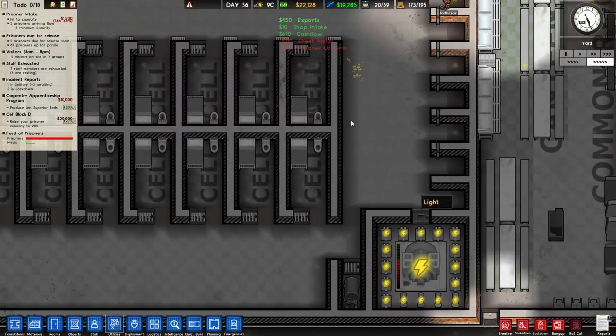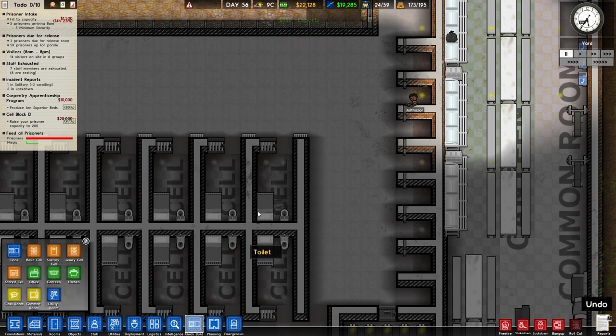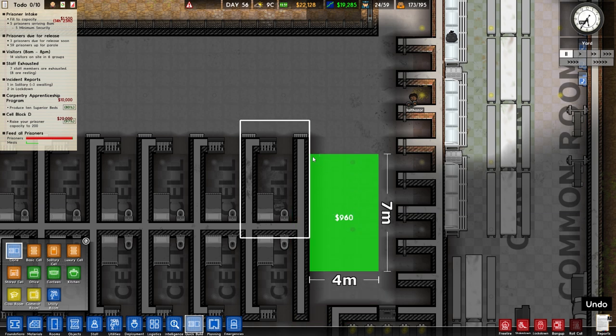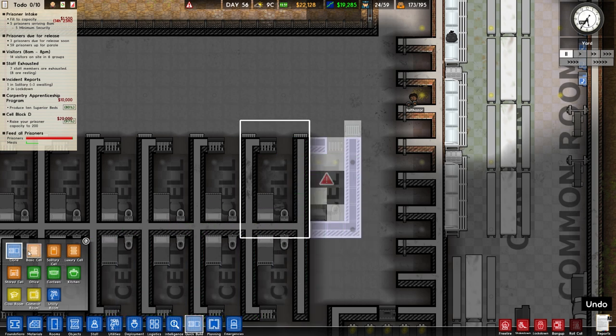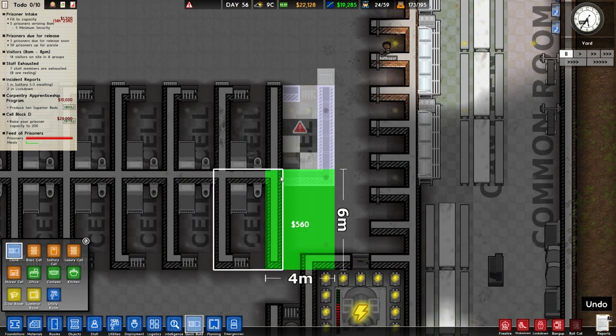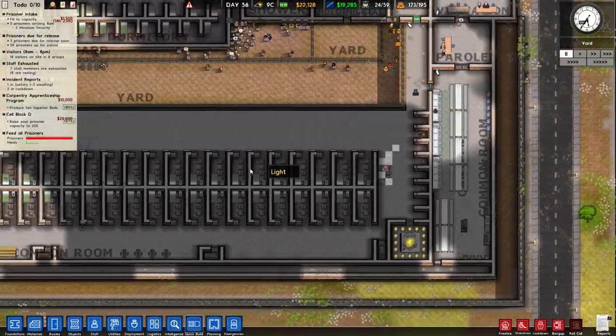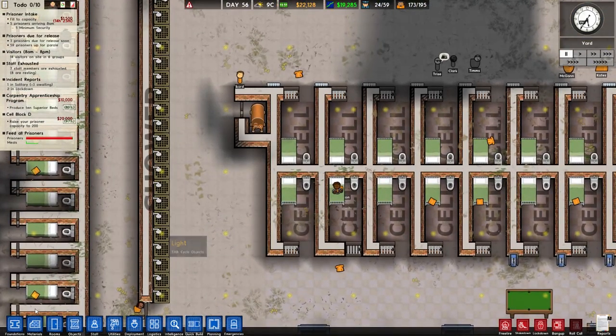We could probably fit in another cell along here as well. Let's do that. Let's just do a quick build. So if I did that there and then did the same thing to that one — that's not gonna work, but that's at least one more bed. Along this way I'm gonna need to do some interesting stuff, but I should still be able to get this to work.